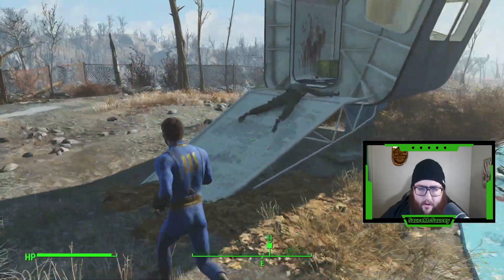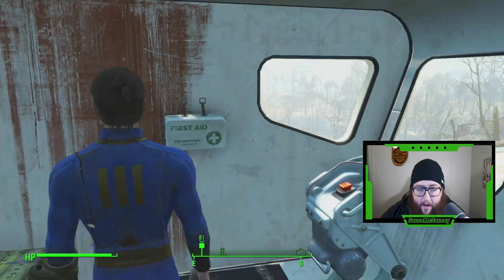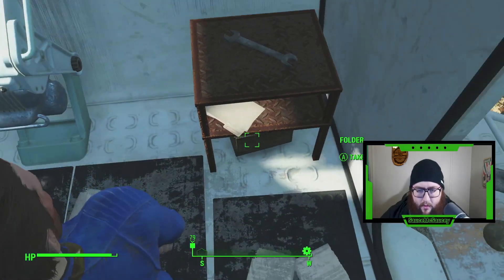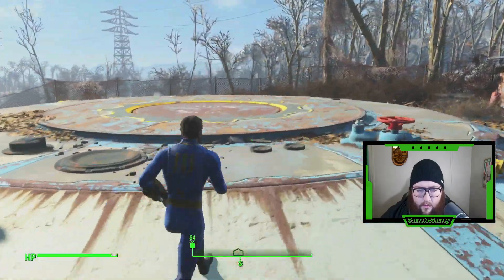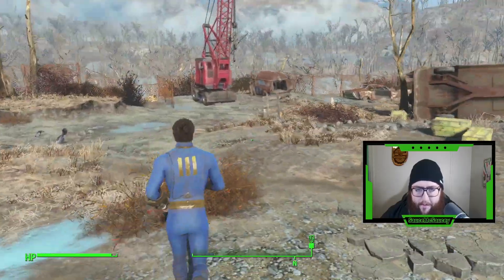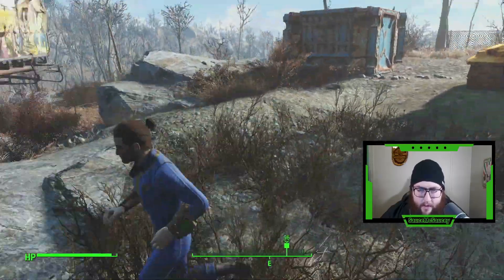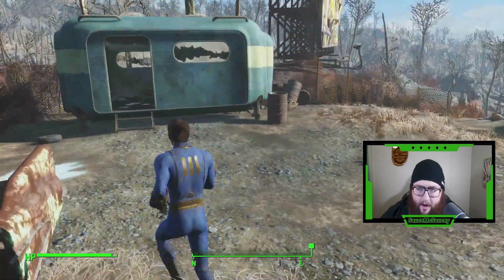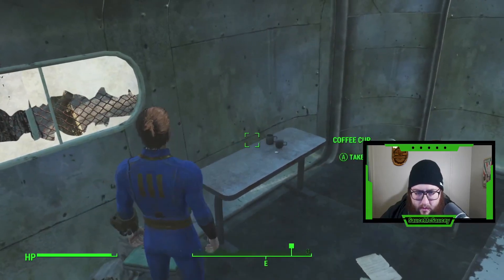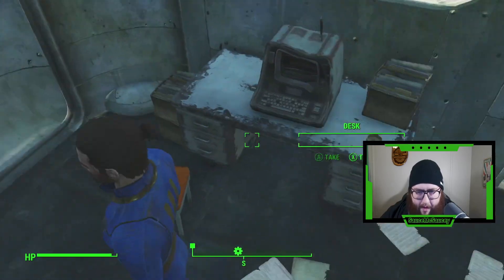All right, we are here. Take the bottles, take the rat away for sure — purified water and a blood pack, yes sir. Check everything we can on the way to our house, make sure we get all the loot possible. Bottle cap, random ammo — you love to see that.